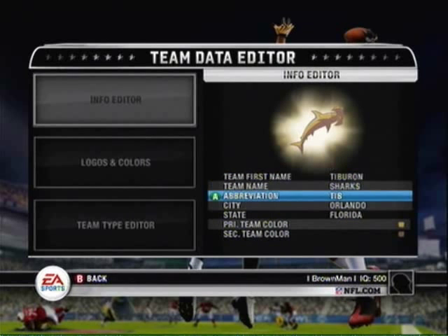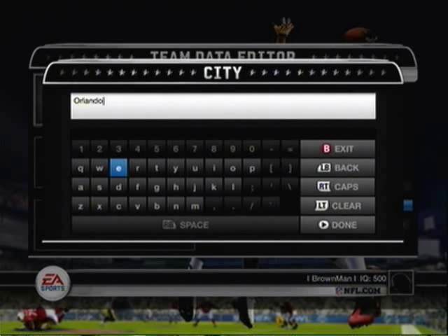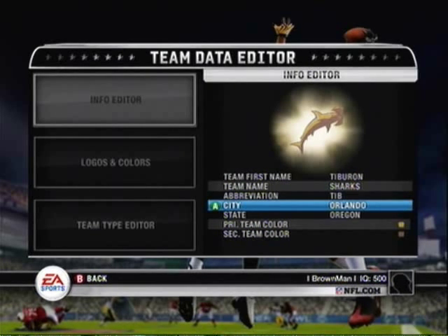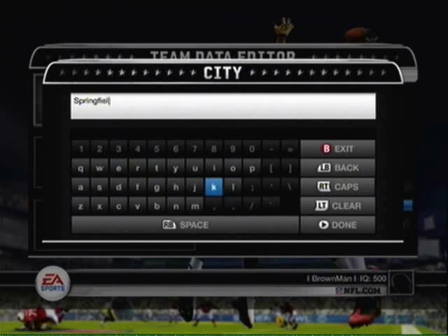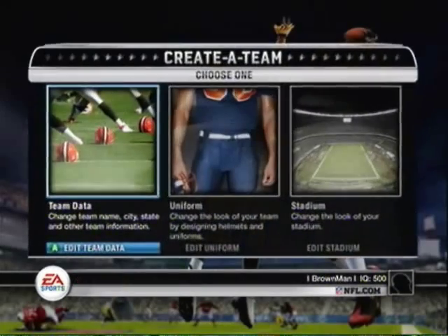You want to go to the Info Editor and make your team city Springfield. I initially tried to find it as a dropdown, then mistakenly looked in the State field. Eventually I realized I had to spell it out manually, so I slowly spell out S-P-R-I-N-G-F-I-E-L-D, making sure to capitalize the S. Double-check you spelled it right — apparently Springfield's in Oregon.